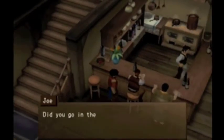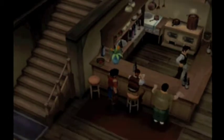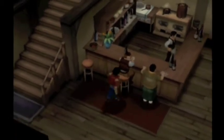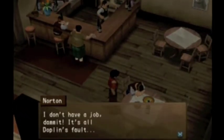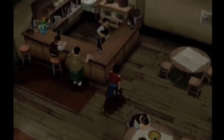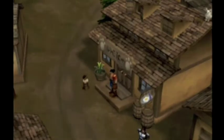What information does this guy have for us? 'Did you go in the sewers? I heard there's all sorts of crazy monsters down there.' Oh, that's right — that's how you're supposed to find out; you're supposed to ask him. 'I don't have a job, dammit. It's all Doblin's fault.' You can also eat a meal if you want, but I've already learned all the ones we need to learn here.